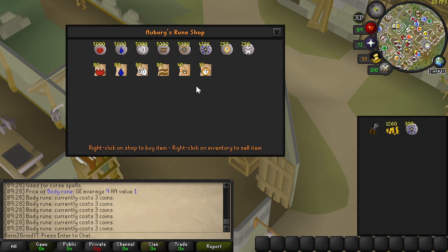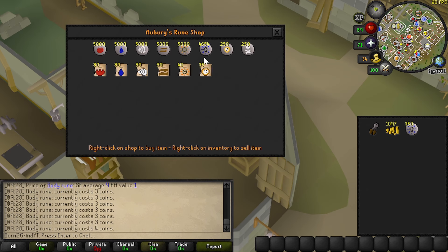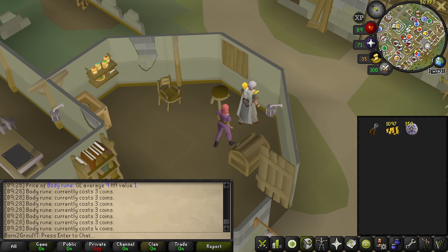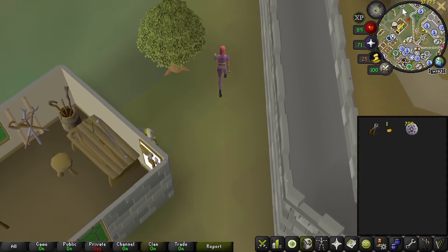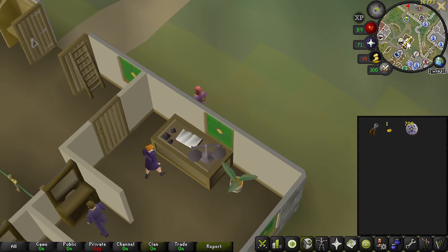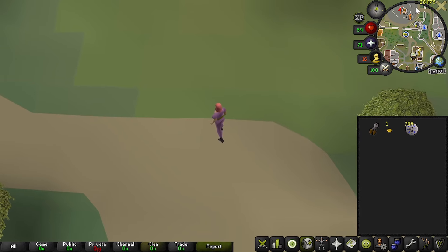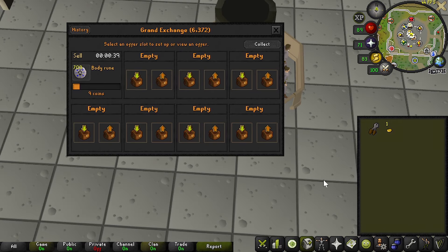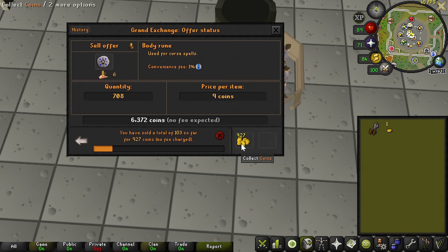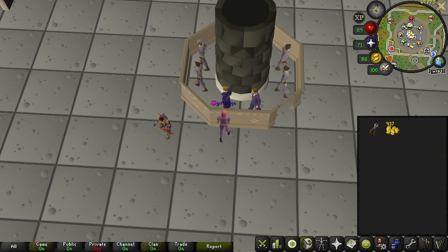They say it takes money to make money, but here in this video I'm out to prove that even with one singular gp you can still manage to turn that into something substantial. The runes aren't selling as quickly as I thought — I guess nobody really uses body runes — but we have 900 gp to work with now.